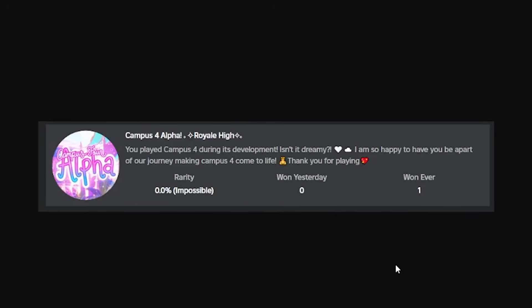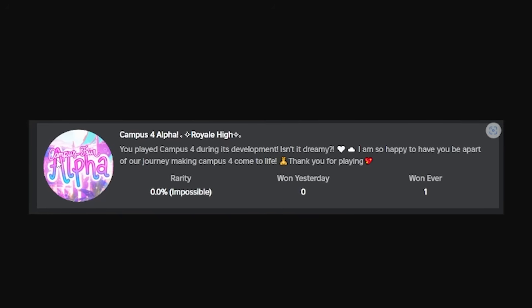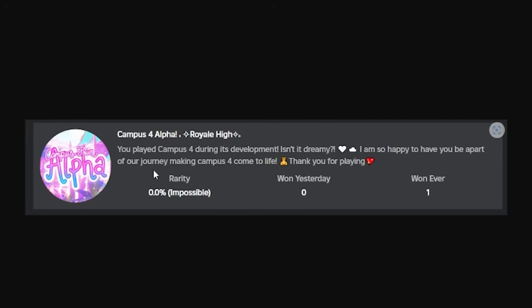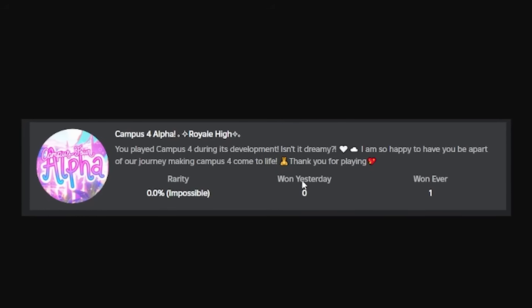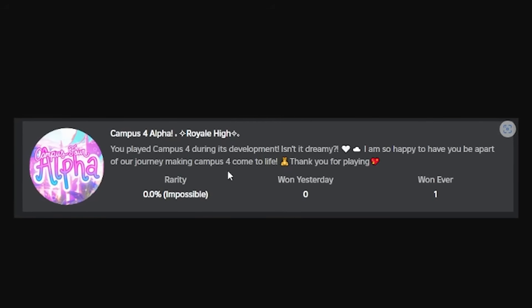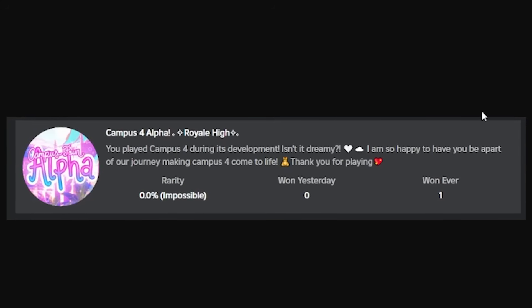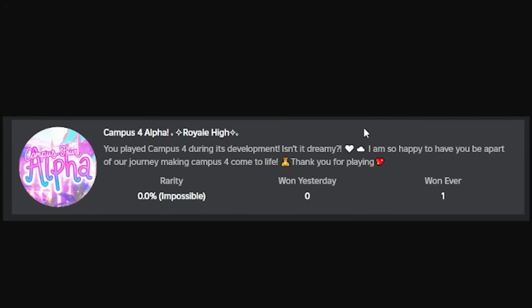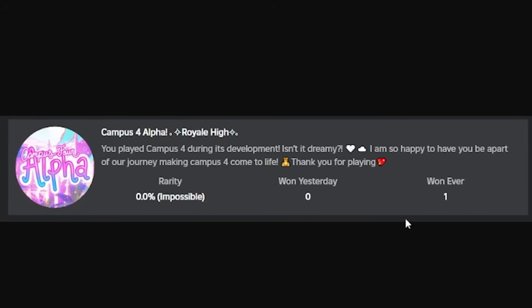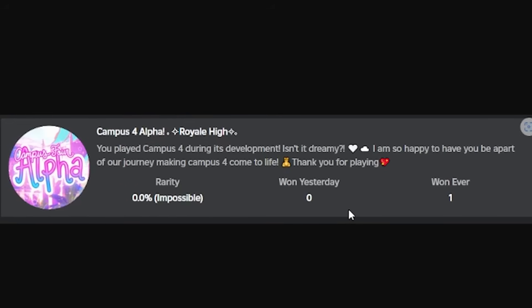As you guys may have already found out — but may not have already known — an alpha badge has been created for Royal High Campus Four specifically. It says: 'You played Campus Four during its development. Isn't it dreamy? I am so happy to have you be a part of our journey making Campus Four come to life. Thank you for playing a part.' The badge is being created but it's not yet winnable.